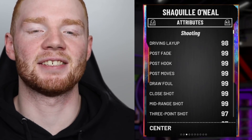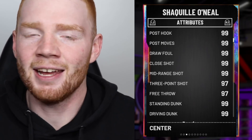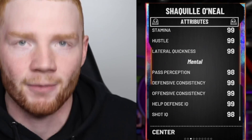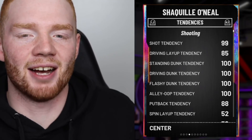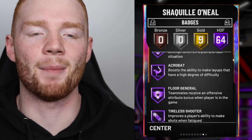You guys ready to see these stats? He's got pretty much 99 everything — like 97 three ball. He's a beast in the paint, but also a beast outside of the paint. He can shoot threes and do absolutely everything. With 99 standing dunk, 99 driving dunk, and 98 ball handling. The craziest part about GOAT cards is these types of players that shouldn't be able to shoot or handle the ball — and then they can, because they've got 99 pretty much everything. And he comes with 64 Hall of Fame badges.